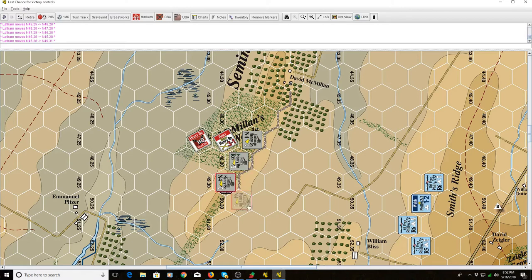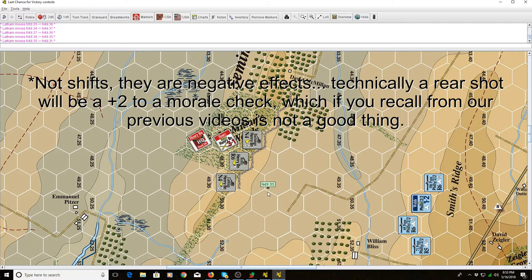Something to keep in mind when moving artillery: limbered artillery can change their facing for free, so you can change direction without costing any movement points. That helps because you can limber up and move to where you want much faster. Also important to note: when moving in limbered formation, you are considered to have an all-around rear facing. So if you're fired upon, you're going to take those negative shifts on your morale checks and the firing player is going to get positive shifts on the combat table.